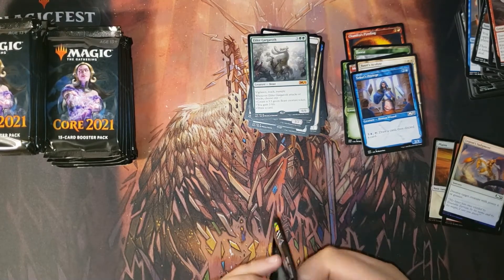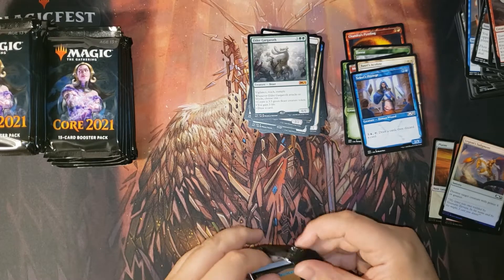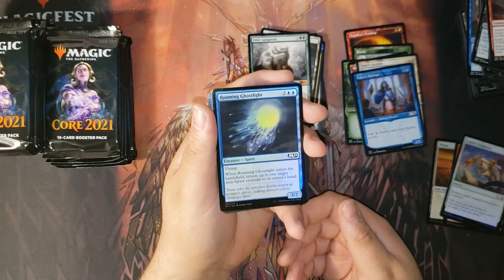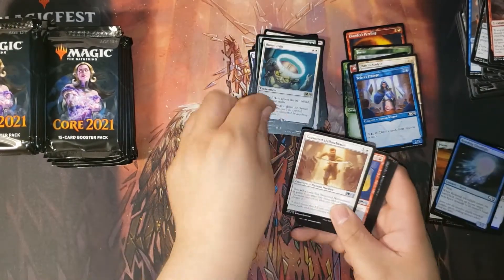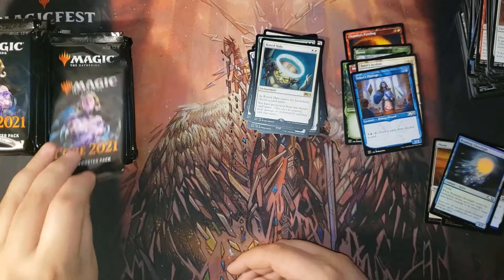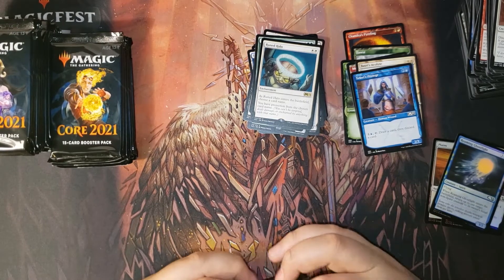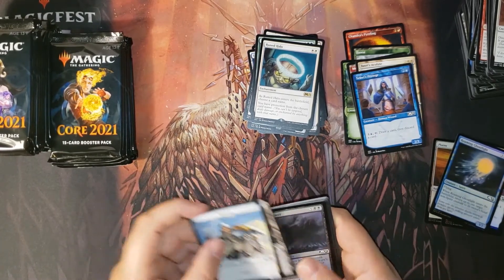What were they thinking? They just keep giving green so much good stuff. Every time they make a green mythic it just seems so broken. I mean I complain about why blue gets bad mythics, but this time I did get Teferi, so I can't complain too much. Another foil — Ghostlight. And Ruinous Halo, an interesting reprint. I'm not sure what their thought process was on reprinting that white bear — it's fine but seemed confusing.